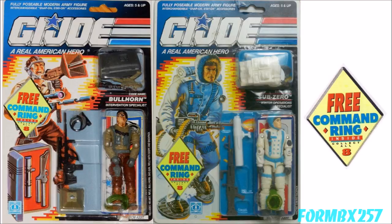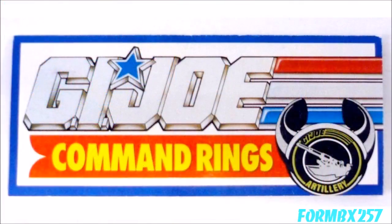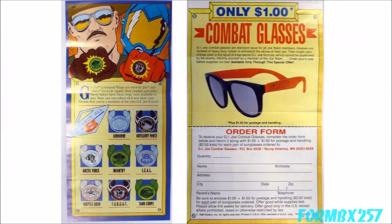In 1990, the Command Rings debuted. There were eight different child-sized rings with the rear of the ring open to allow for some adjustment. The theme was Joe Divisions and Specialties. There was only one enemy represented here, in the form of Destro's Iron Grenadiers, and not Cobra oddly enough. Even stranger was the fact that the brochure refers to Cobra and not the Iron Grenadiers. Filling out the reverse of the brochure is an ad for mail-order exclusive G.I. Joe sunglasses — that's kind of random.